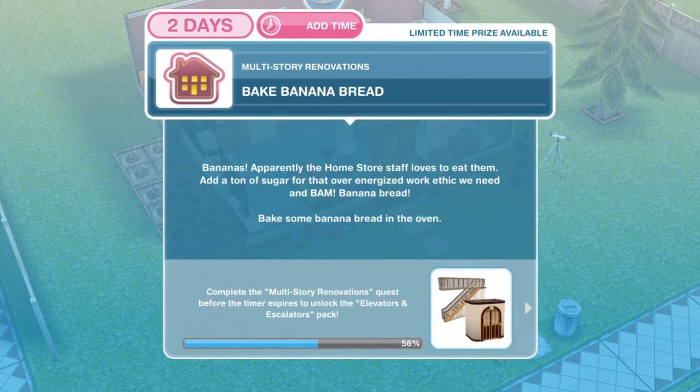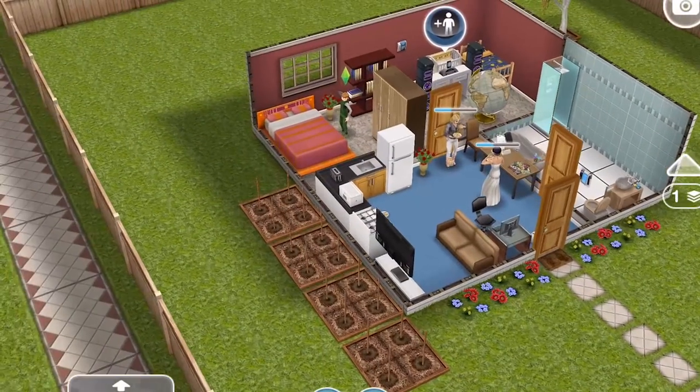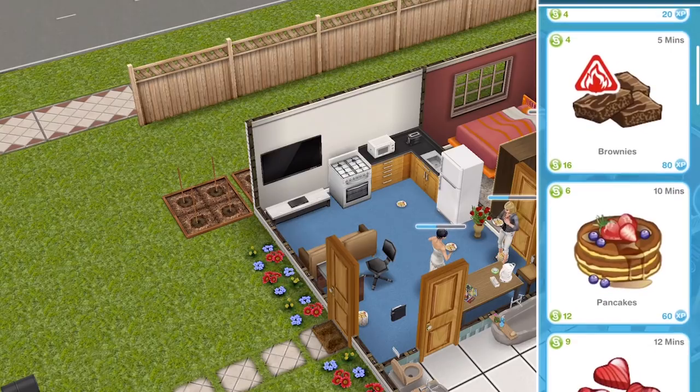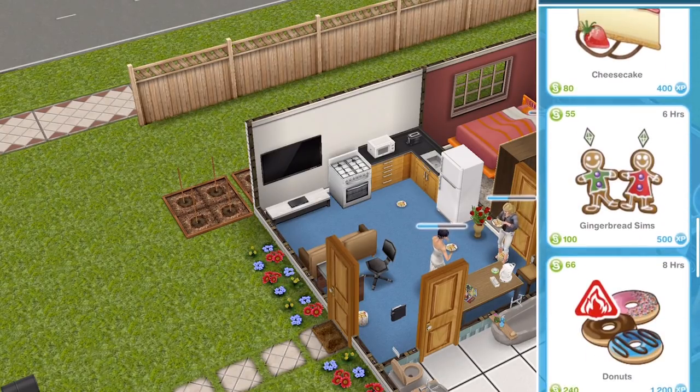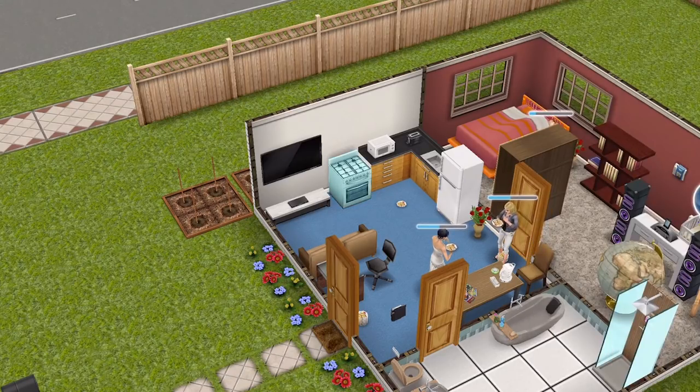The next thing we need to do is bake banana bread. Apparently the Home Store staff loves to eat them — add a ton of sugar for that over-energised work ethic we need, and bam, banana bread! Bake some banana bread in the oven. Click on a stove, go into baking, and banana bread is 20 hours. I have a feeling you can actually do this early — start it at the beginning of the quest and then save the banana bread before you click on it, which will save you a little bit of time.